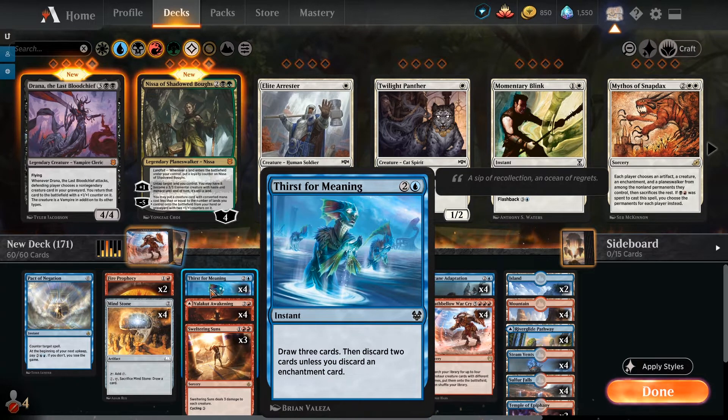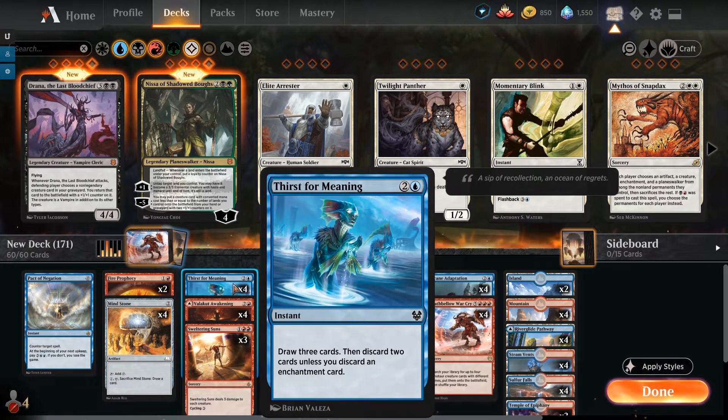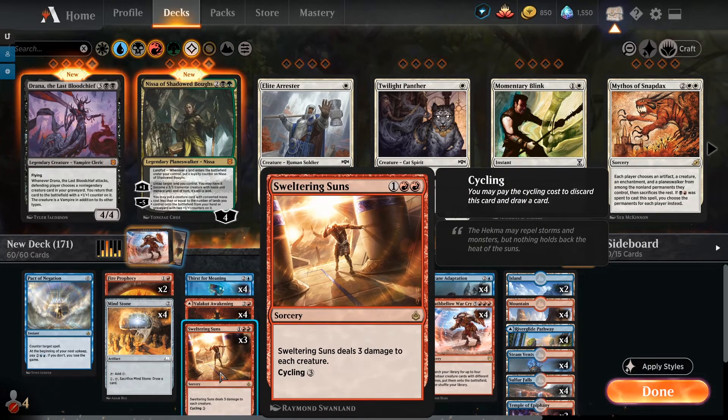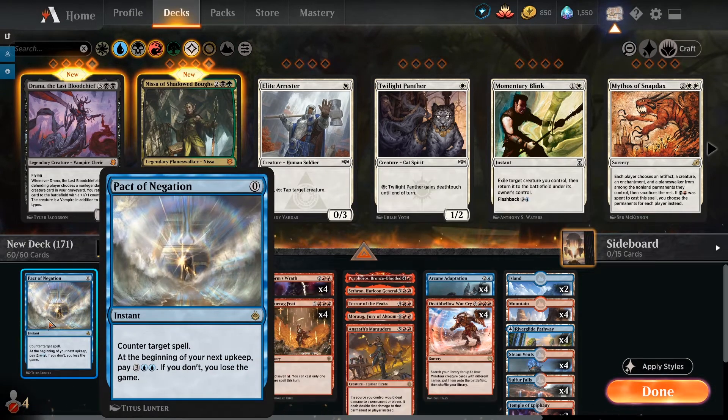We also have Thirst for Meaning, which lets us draw three and discard two — unless you discard an Enchantment card. The only Enchantment in our deck is Arcane Adaptation, so discarding the extra copies you don't need is nice. Otherwise you just discard two cards — hopefully excess lands or cards not useful in the matchup. Speaking of Pact of Negation — that's another way to interact with opponents. I've been going back and forth between two Pacts and two Sweltering Suns.